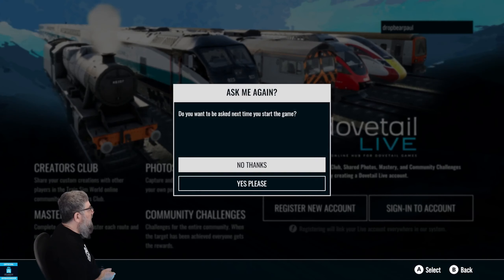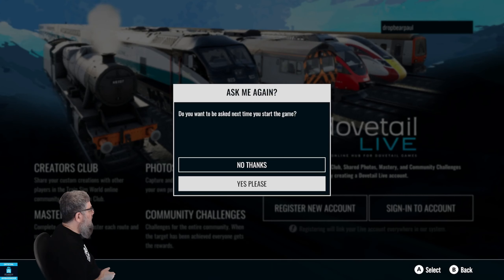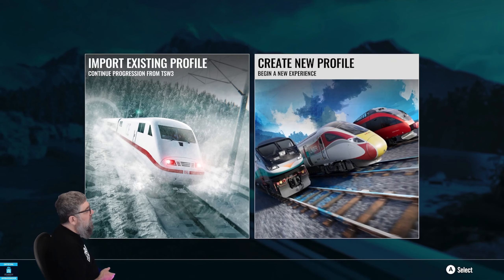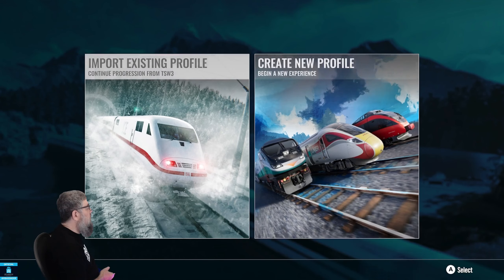We'll skip this part for now because I don't want you to watch me entering my password. We're going to import an existing profile and continue our progression from TSW3. You could create a new one if you want to, but we won't do that.